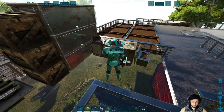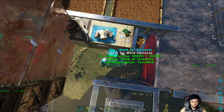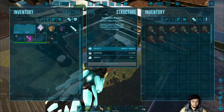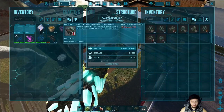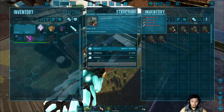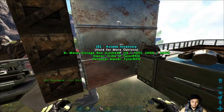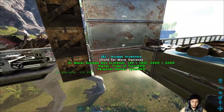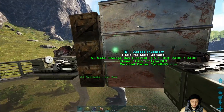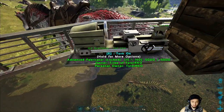We got the dino station, some farm plots we're gonna get irrigated soon, and the upgrade station — it costs a lot more than expected. We also got an augment station which is part of the mod — you can augment your gear with things like heat protection, cold protection, and increased weapon damage. We got some huge storage boxes and we got all our stuff organized.